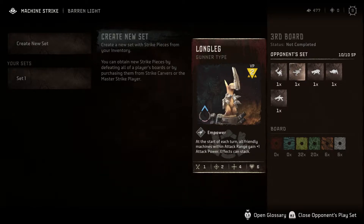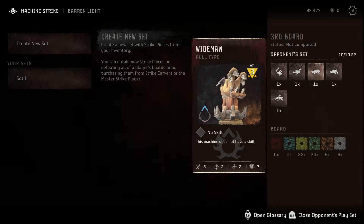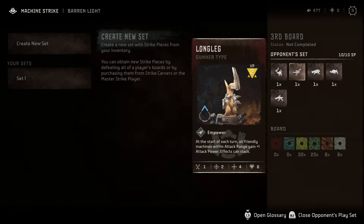This time it's against a Fang Horn and a Long Leg, which I really didn't have much trouble with last time. A Wide Maw — I don't think we've seen any of these yet. Seven health! It's a pull type — my guess is given the name it's going to take the target it hits and bring it adjacent. A Bristleback, and that Wide Maw is three points, and a Scrounger.